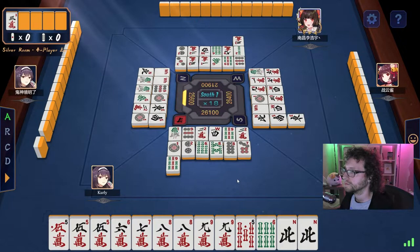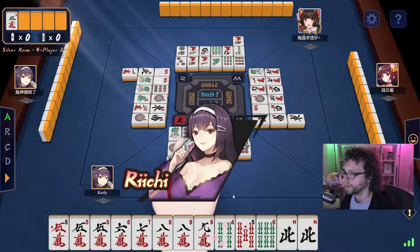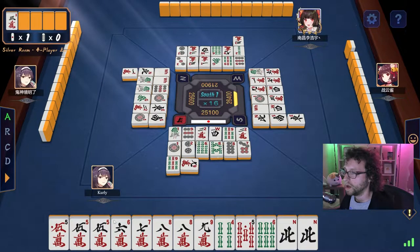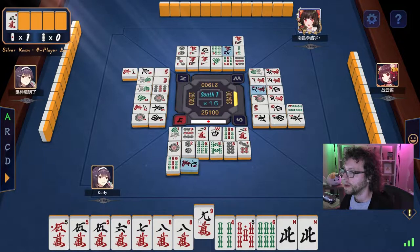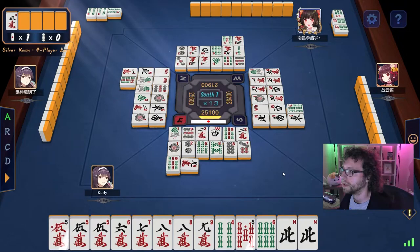You can also give any winning hand combination a yaku by declaring riichi, where you bet 1000 points to say you are one tile away from winning. This is also known as being in tenpai. You can only riichi if your hand is completely hidden, meaning you haven't used any of your opponent's tiles to form groups. While in riichi, if the tile you draw does not complete your winning hand, you must discard that tile.